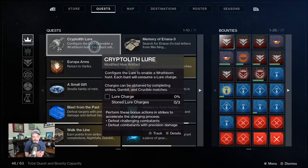So let's talk about how you actually charge your cryptolith lure. The lure charge is directly tied to strikes, gambit, and crucible matches. So once you do one, that percentage on lure charge will go up.